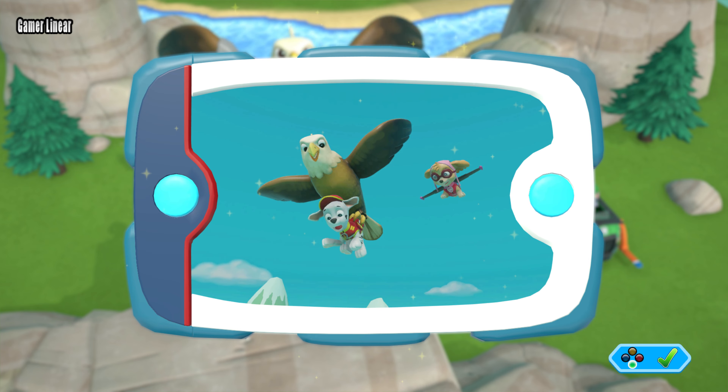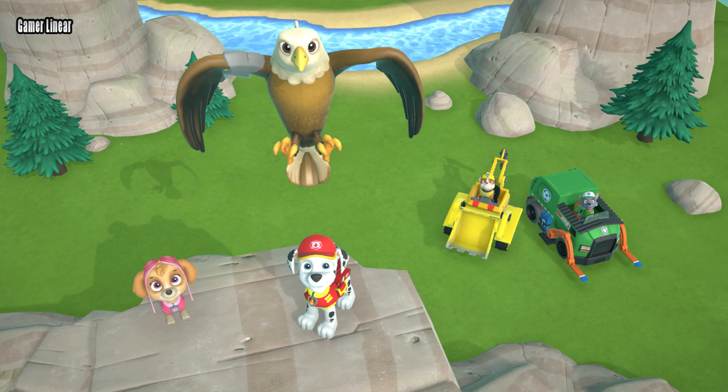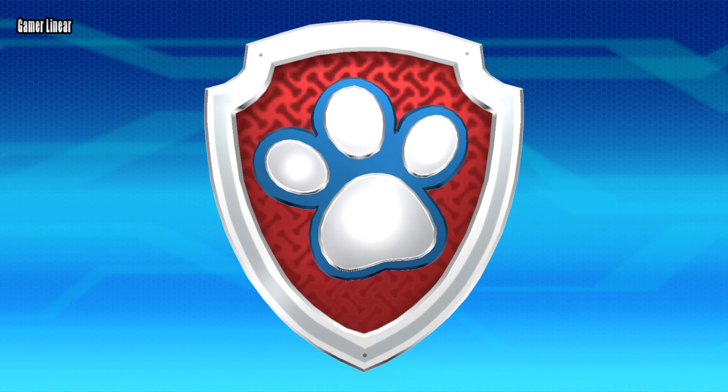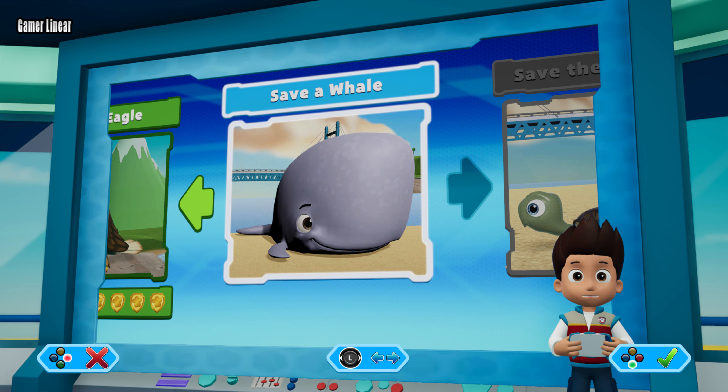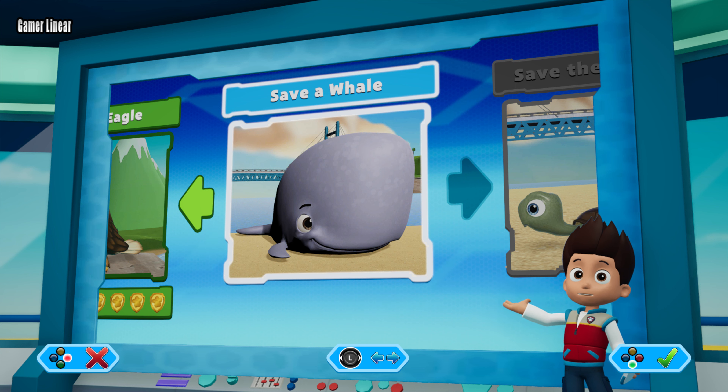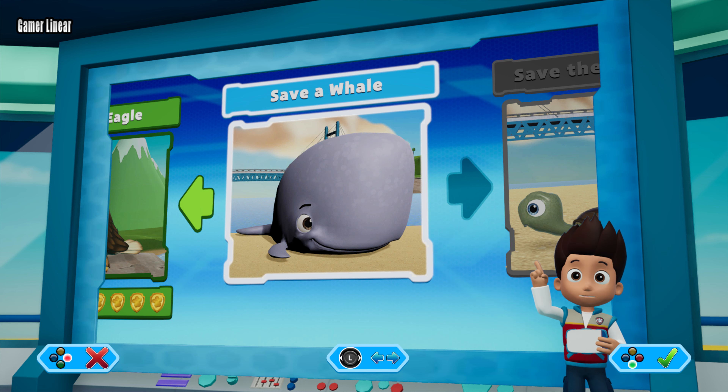Unlock the picture for this rescue mission! Pups, we've got a new mission: save a whale! Use the left stick to move between missions and press the A button to play!